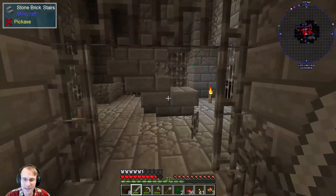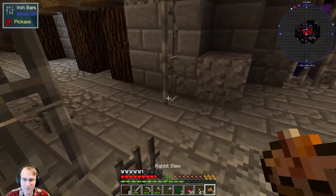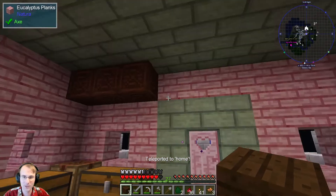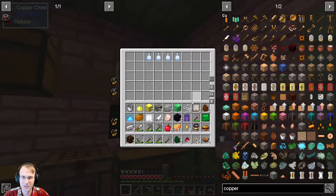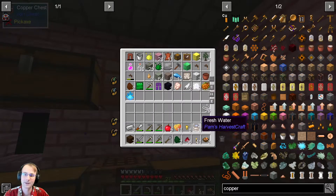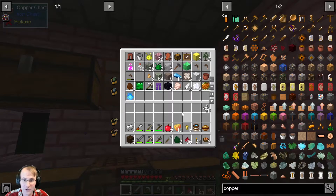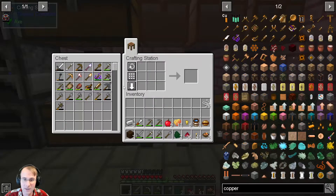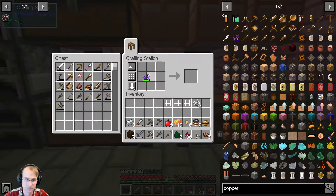I am very happy with the haul today and what we've got. So we're just going to head back home because we've got what we need. First things first we're just going to dump out — this is going to be my sorting chest. We're going to dump out a whole bunch of stuff and we should now have enough string to get what we need. We need the artisan and we need three of these.